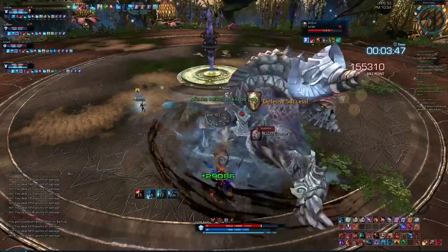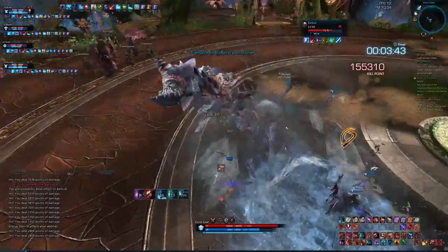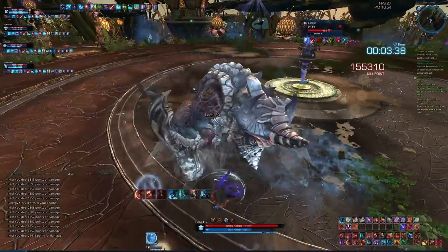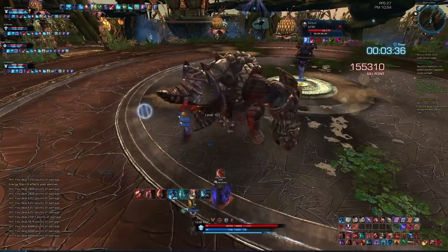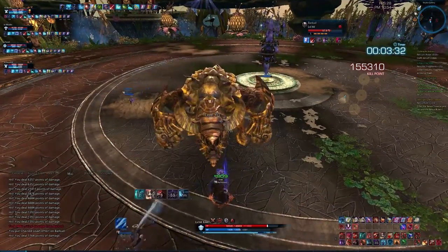Also remember, if you have a healer with you and your health gets low where you have the red screen, you will get an additional 1,000 points for a quick heal. Warriors, this is very important — if you get to that red screen and you do a DFA and it hits Barkan, you will get an additional 1,500 points.